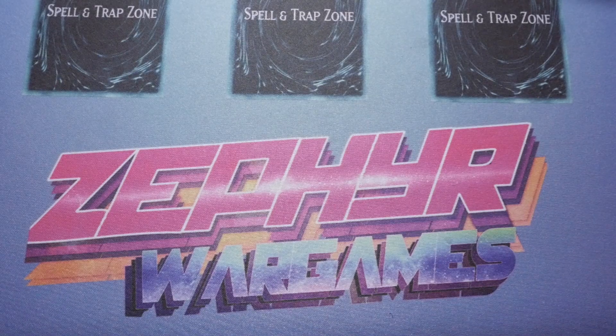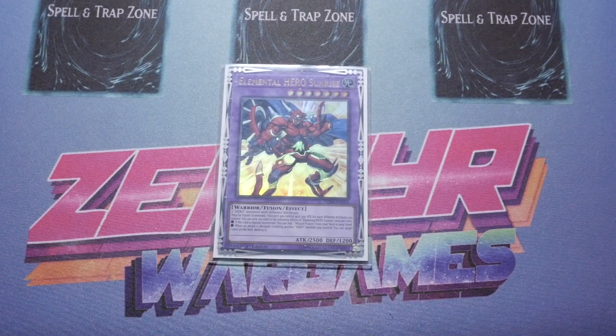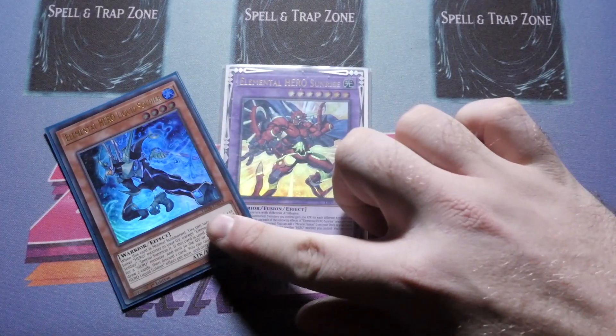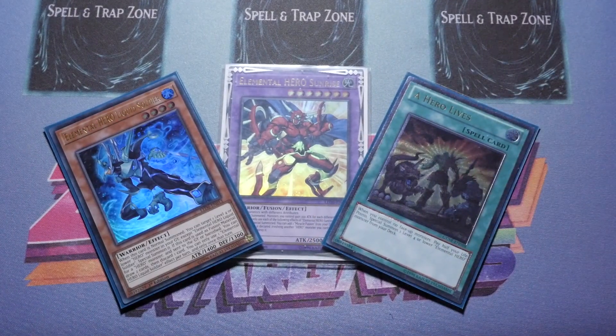That is it for the profile. I hope it gave you a couple of ideas on your own build. I really like the new additions — one of each is more than enough and they do their job well. Liquid is a nice addition, and Sunriser is very powerful and useful in the deck. If you have any suggestions to cut this down to a 40 card deck, let me know in the comments below. Thanks for watching — like, comment, subscribe, share, and as always, happy dueling!